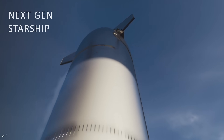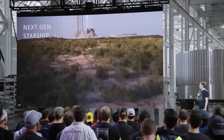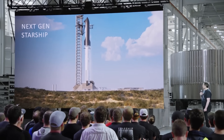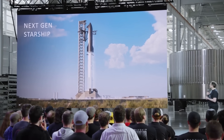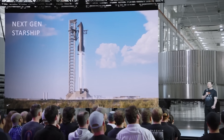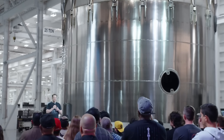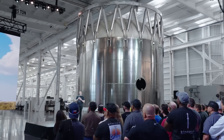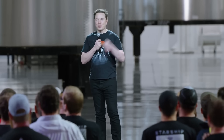We're developing some next-generation Starships which have a number of improvements versus our current gen — it's taller, for example, and has a better interstage between the ship and the booster. You can see the struts there that make it easier for the flame during hot staging, which is when we light the ship's engines while the booster's engines are still firing. The flame from the ship engines can more easily exit through the open struts of the new interstage, and in this case we'll bring the interstage back with us instead of throwing it away.